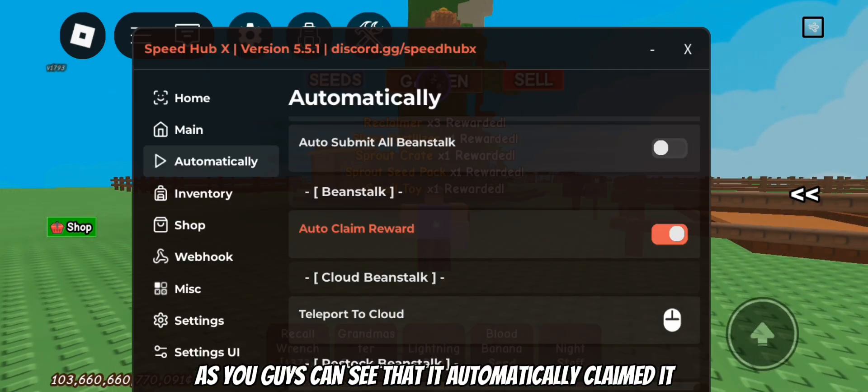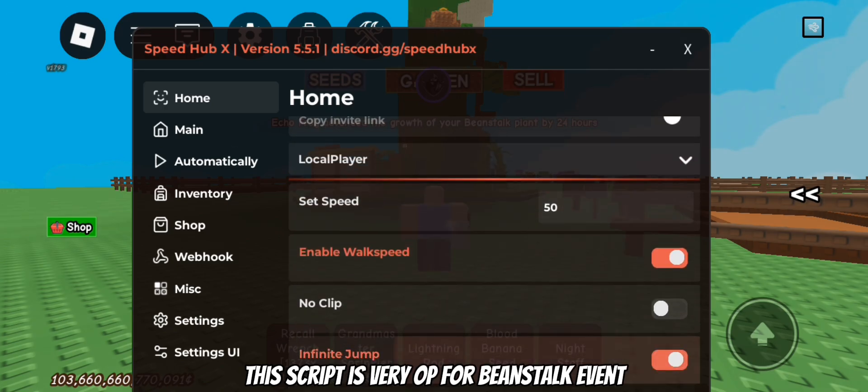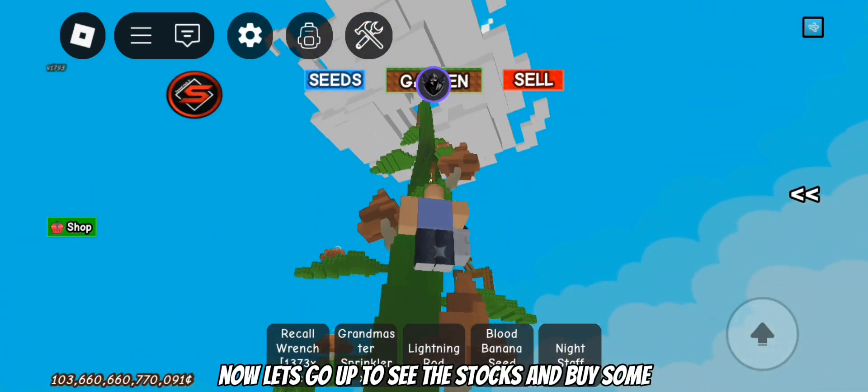As you guys can see, it automatically claimed it. This script is very op for the Beanstalk event. Now let's go up to see the stocks and buy some.